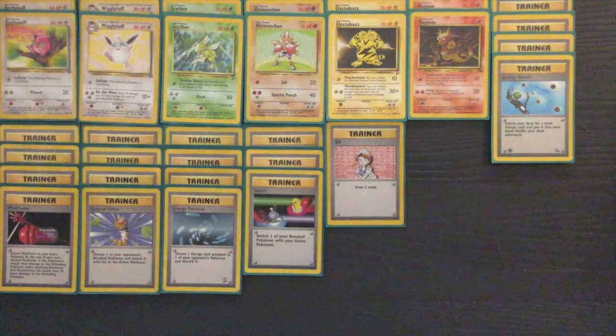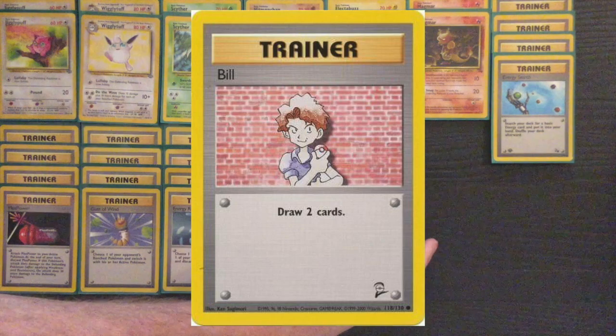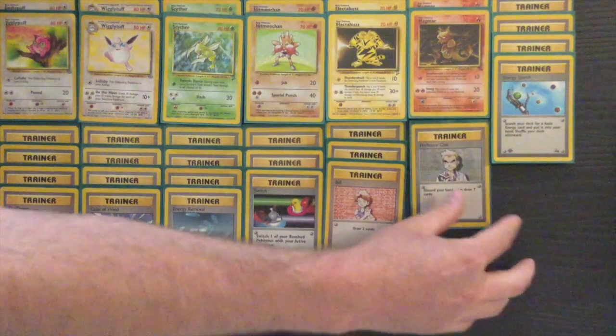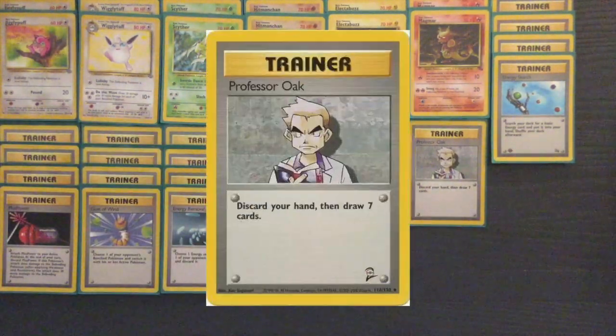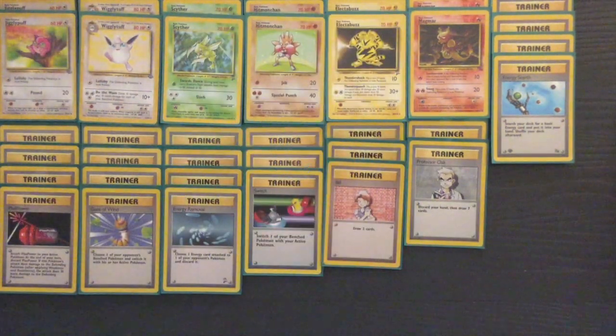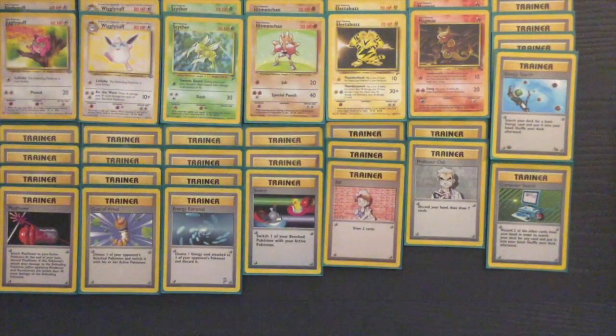Gust of Wind is in here for the same reason — that's where most of your knockouts are going to be coming from. You're going to be pulling those smaller basics from your opponent's bench and attacking them, or Pokémon that have previously been retreated because they have too many damage counters on them.